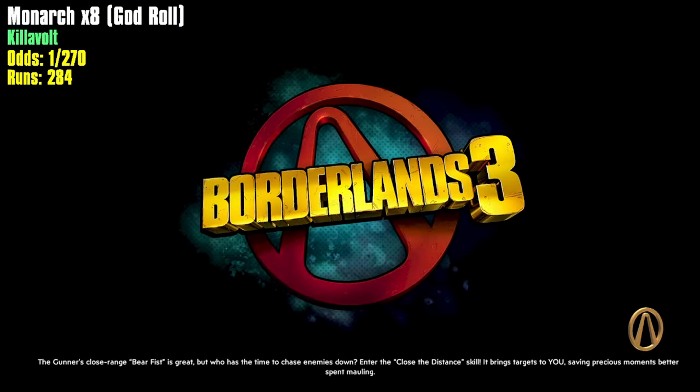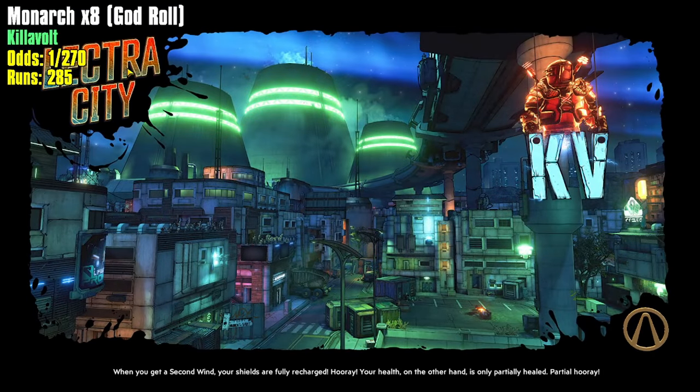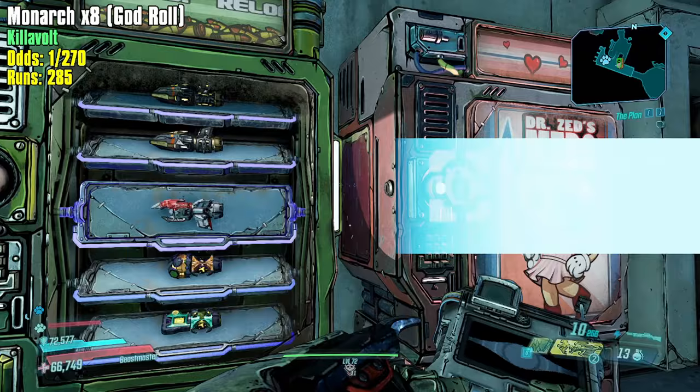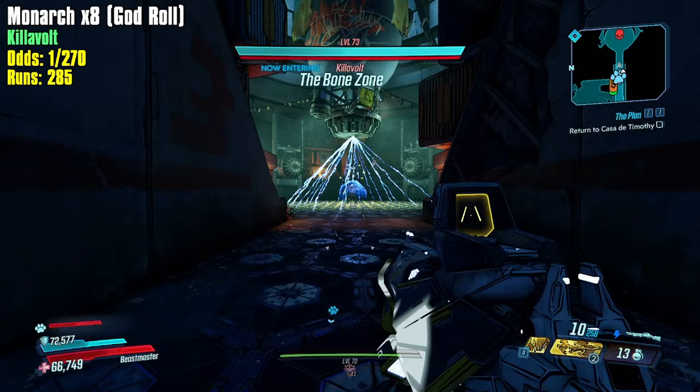So excited to have it. 150 over 90 is a super good anointment on it because it's a shotgun — you want to one-shot kids with it. Mitosis Hunter Seeker — I'm still looking for that radiation Mitosis Hunter Seeker.